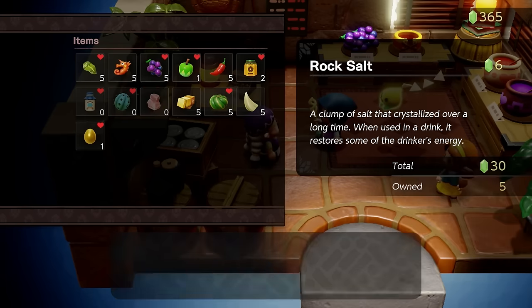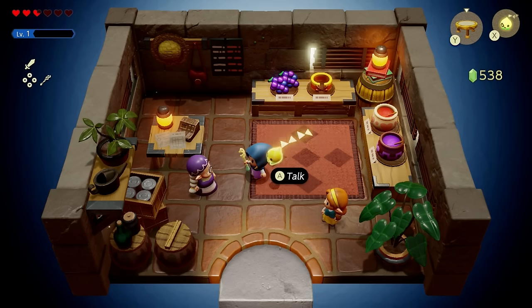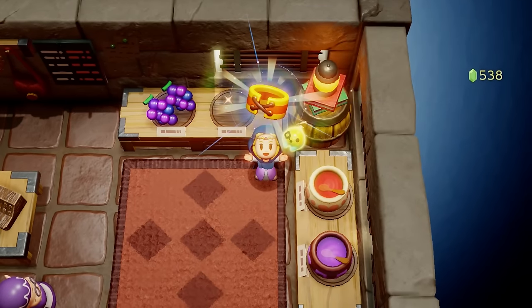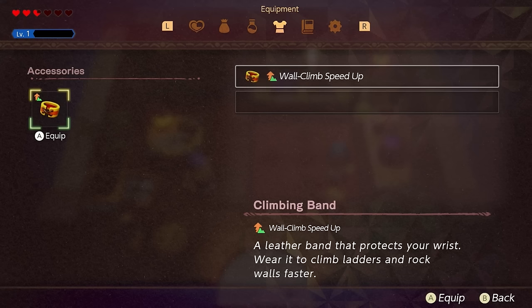Now you know what to do in case you need it. Once you sell all your Amiibo items to the shop owner, you should have enough to buy something. Then go into your equipment and equip whatever accessories you have.